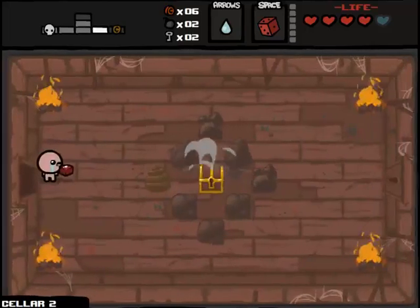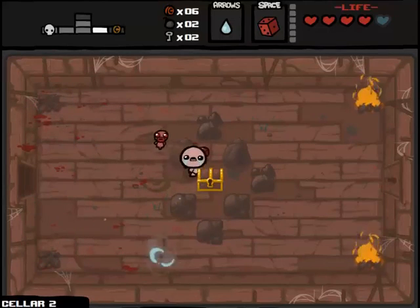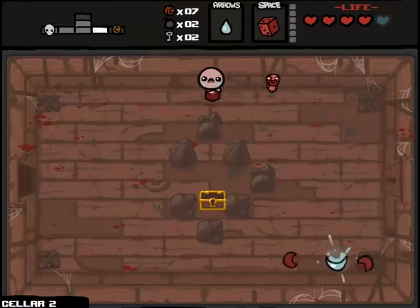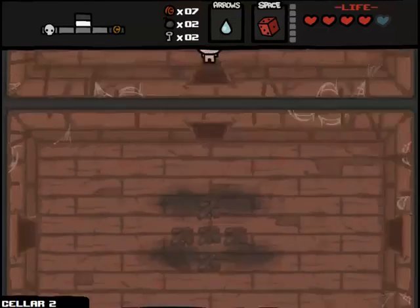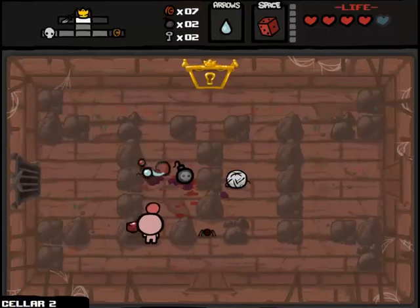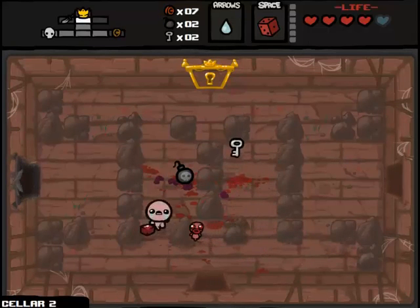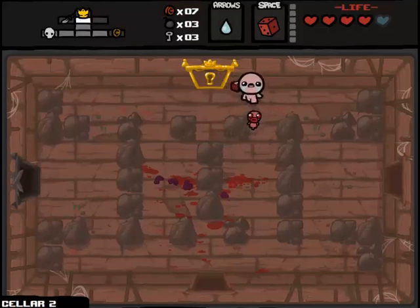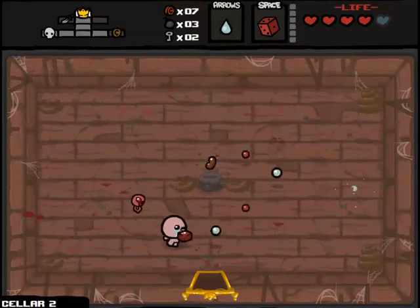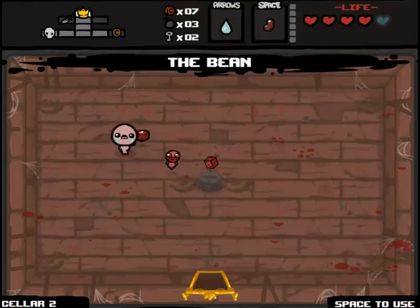Having that gold chest be such a success makes me feel pretty comfortable opening this one — for a penny and a key. One penny gained. These chests aren't giving me the payout I'm hoping for, but they're not costing me anything and they're giving me a slight benefit. No complaints. Let's take out the Champion Nub. Let's open the item room — what do we got? The Bean! The Bean is a spacebar item, I don't want it because I'd rather have a passive item. Normally I would be stuck with it, but I can show it off.